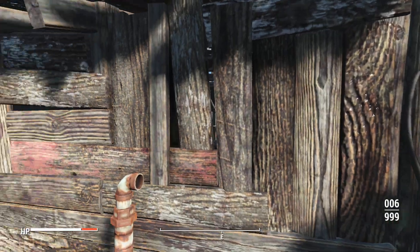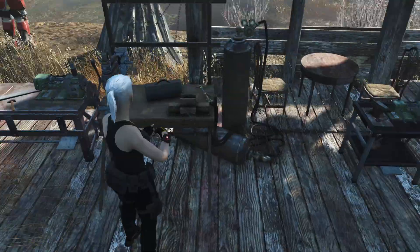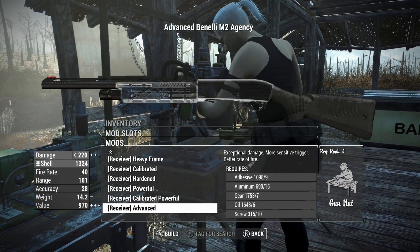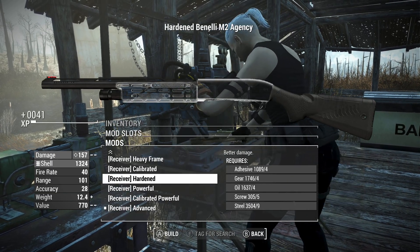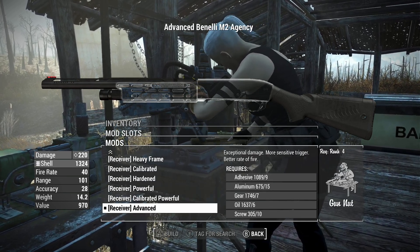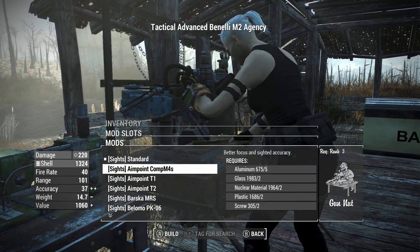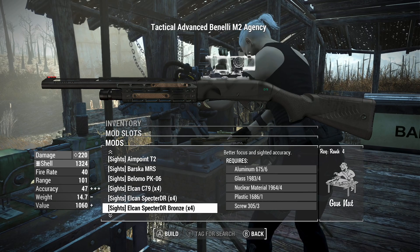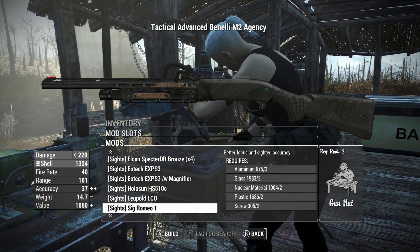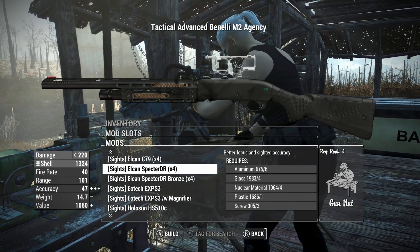It starts out with weird accuracy stats, which is going to make it perform really poorly in VATS. But let's see what we can do customization-wise at the weapon workbench. So obviously we want to make the receiver more powerful — advanced, the best that it could be. You could do calibrated powerful versus advanced if you really wanted the crit shot damage. You could put all kinds of scopes on here — your EOTechs, your Holosuns, your Holosights, your ACOGs, your long-range scopes, whatever you want to do.